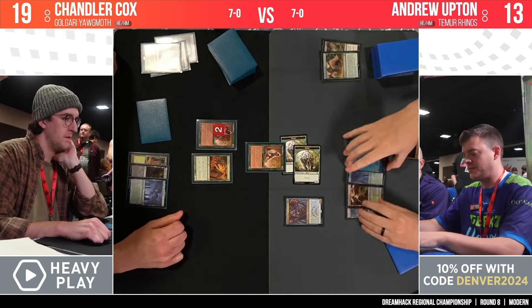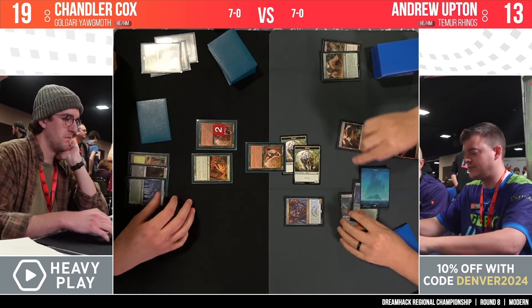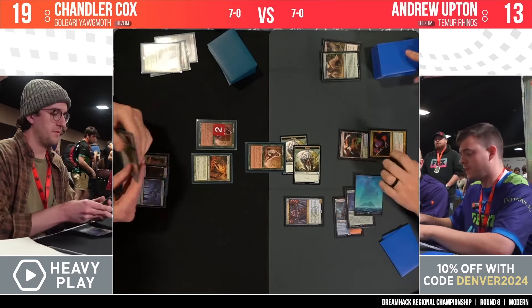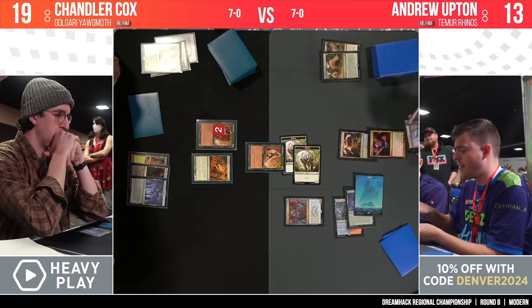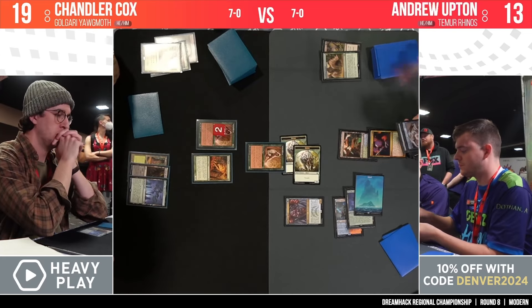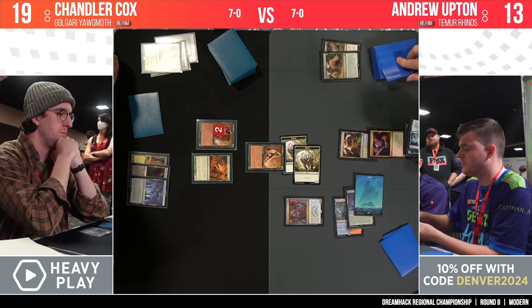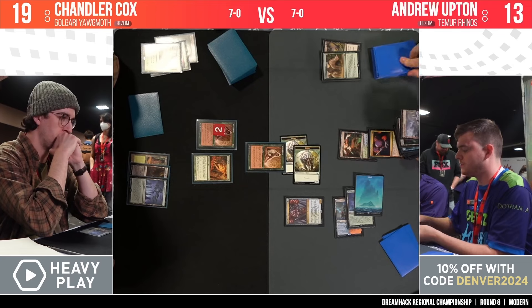Wall of Roots chump-blocks a rhino to save some damage. And a Violent Outburst as well — because of course those rhinos have trample. Does Chandler have a response? Maybe a Court of Callings — always huge with Wall of Roots, because you don't need to tap Wall of Roots for it to generate mana, so you can double-dip with your Courts.